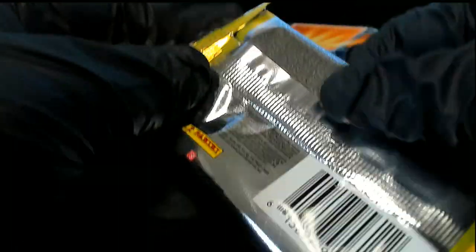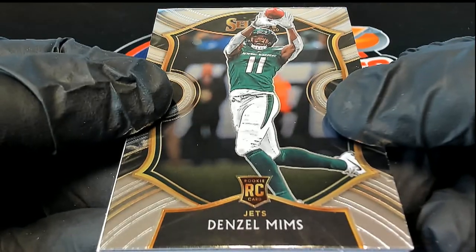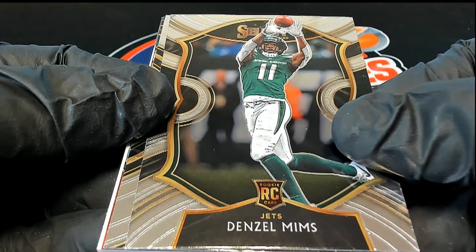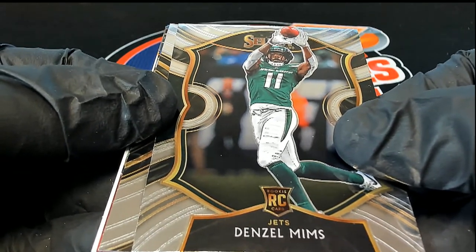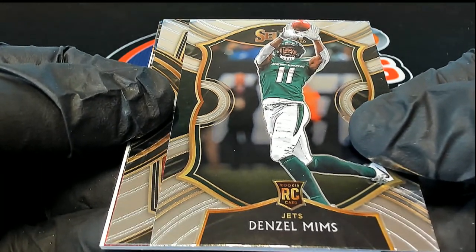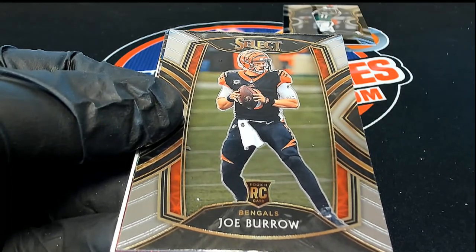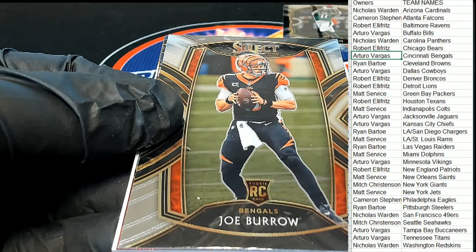All right, good luck everyone, here we go. Usually we go in order but sometimes things can sell out in a different order — we always go with what sells out first. Here's a Jets concourse Denzel Mims, good luck Arturo and everybody in this 172 of Select Football. Here's Denzel Mims concourse rookie and a Joe Burrow — congratulations, Joe Burrow Cincinnati Bengals under Arturo. And this looks like a club level.